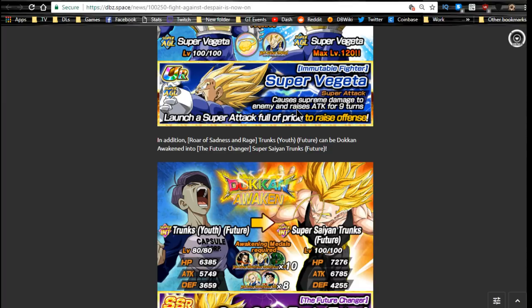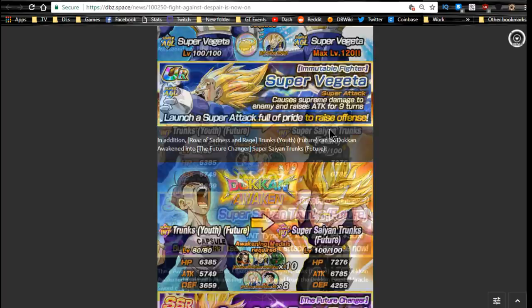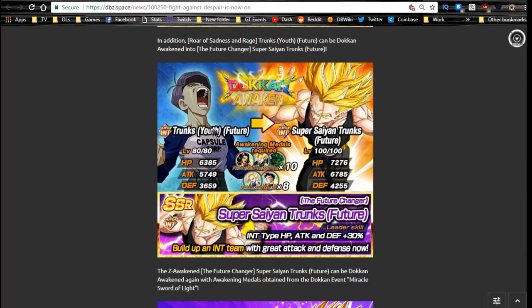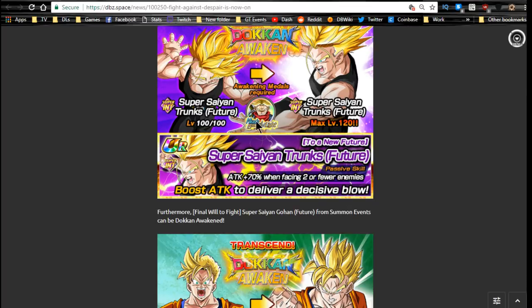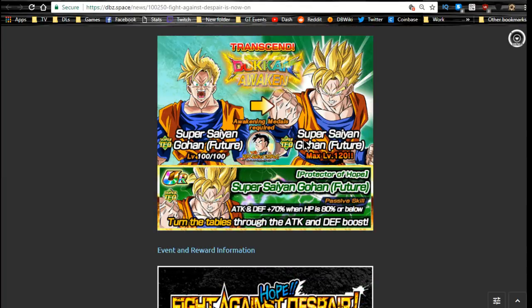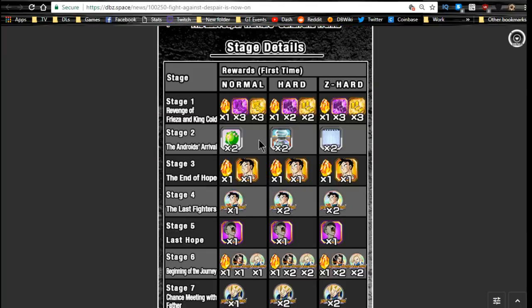This Trunks is where you run the base form, Dokkan Awaken to Super Saiyan, then Dokkan Awaken again into a TUR with the Trunks medals from the Miracle Sword of Light event — which is super easy to grind out at this point if you have any of the newer leaders. You can also Dokkan Awaken the Super Saiyan Future Gohan with one of these medals. He's still not that great in my opinion, but some people like him.